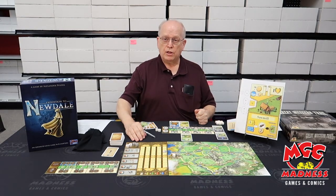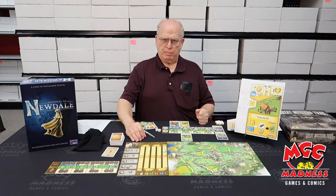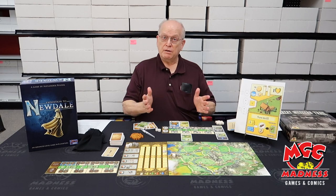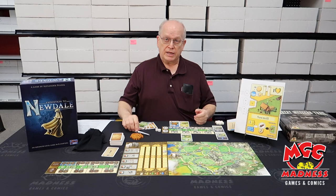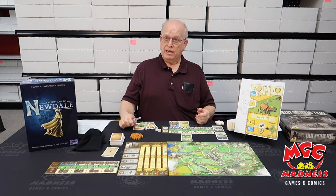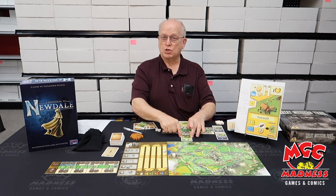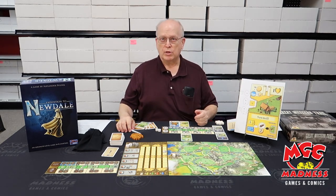Expedition to New Dell came out of Alexander Pfister's earlier game, Oh My Goods. That was a big shock because he had a lot of complex games, then all of a sudden he came out with this little card game that plays a lot quicker, and eventually it got enough press that he built a board game out of it. It's rated above medium complexity — online services rate it 2.9 out of 5, which really isn't that complex. The only reason it's rated that high is that these cards are seemingly hard for first-time players to understand, so I'm going to talk about these cards first, and then we'll summarize the whole game.